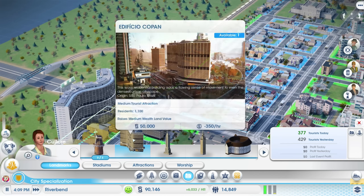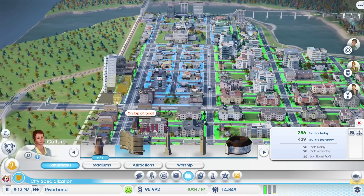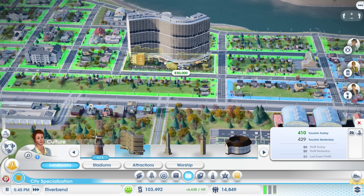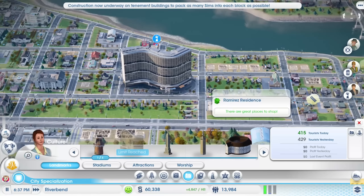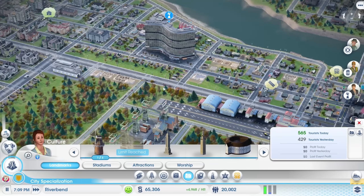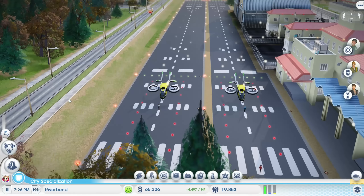I'll tell you what we'll go for — honestly, I do kind of want this. I think it's going to look really cool if I get it in like the right spot, which apparently can be right there. So what does it do? Medium tourist attraction, residence 1,100, raises medium wealth land value. That seems like a good thing. Right about there — I kind of like here, or if I could get it alongside the avenue, or like there. Right in the middle of like everything — that seems silly, but yeah, we're doing it. That's pretty cool. We've also got tenement buildings under construction now, which is a pretty cool looking building. Hopefully that brings in tourists.